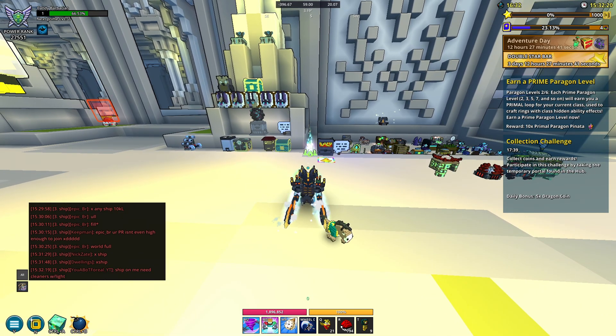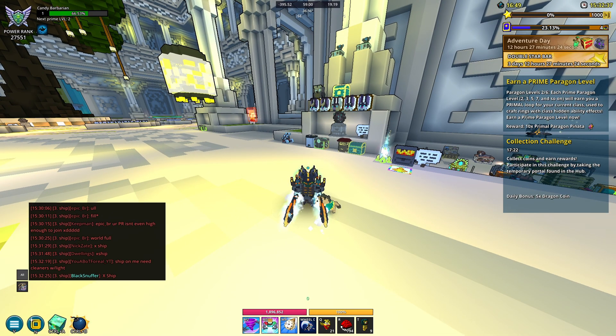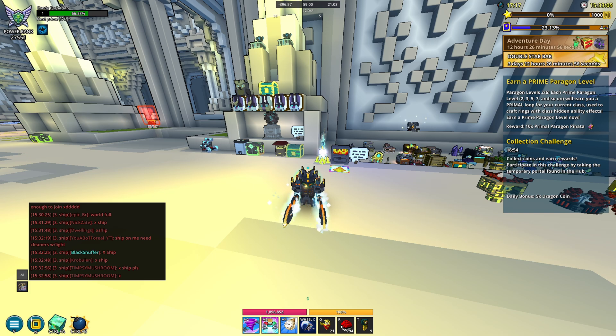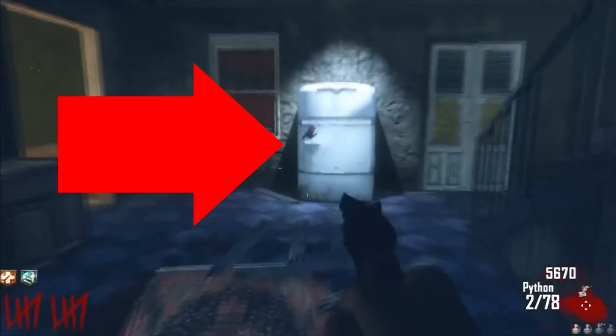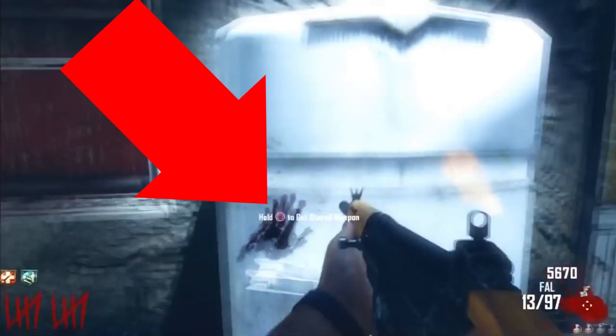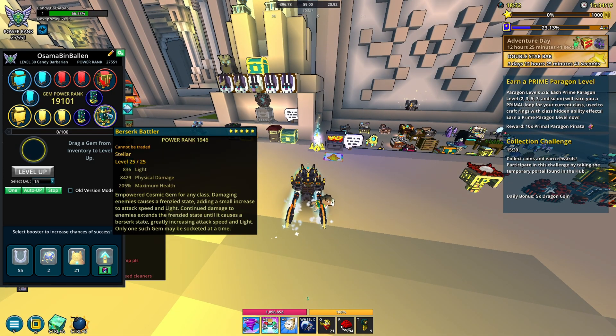It looks like the devs did this on purpose for whatever reason. I do have a bit of a theory, but it's a bit of a long shot. Basically, if you unsocket a gem you cannot put it back. If you think the reasoning behind this is because of some duplication glitch or exploit, let me explain. You know how in Black Ops 3 you could store your fully upgraded weapon, put it in the fridge, and take it out for the next time you play? Yeah, that's all I'm gonna say.